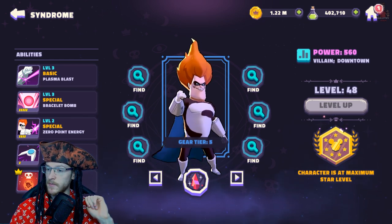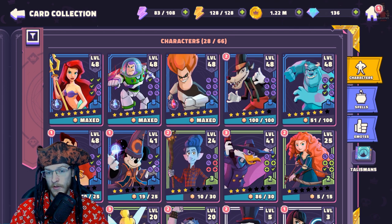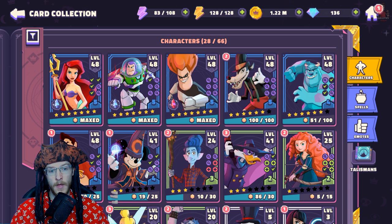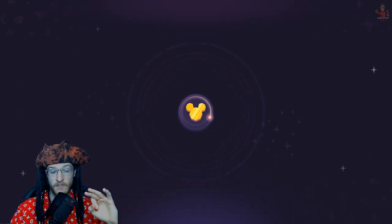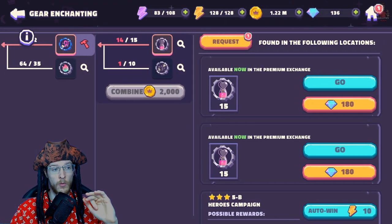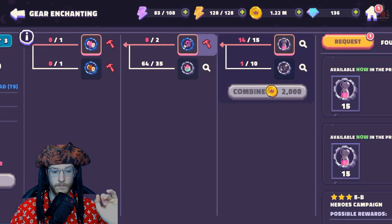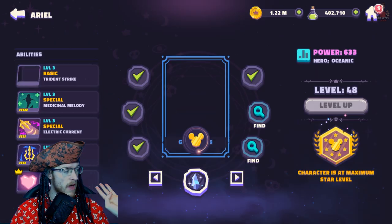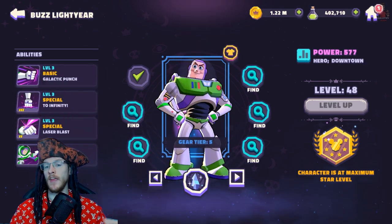Syndrome is now at rank seven — his defense has gone up by about 200, his defense has gone up by about 50, and his health has gone up by around 1,500. That's a decent little upgrade. We've maxed him out, so I can knock him off my list. He's moved up to third which was expected. I'm trying to get Ariel to tier six — she's my all-time favorite — but we've hit a wall where I need to get to level 50 first.